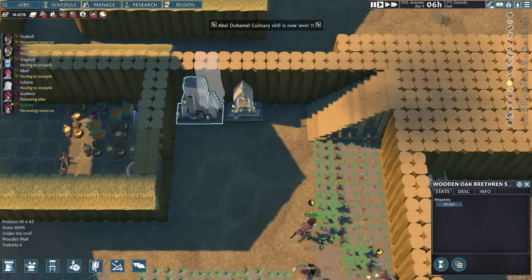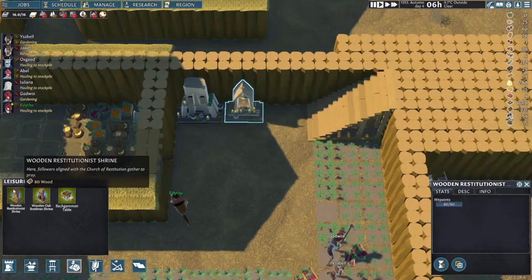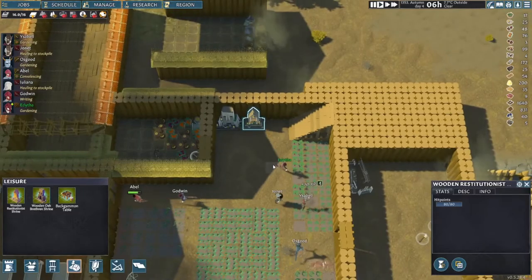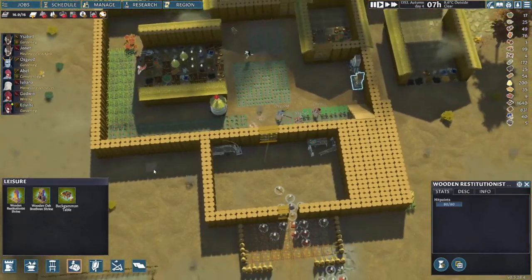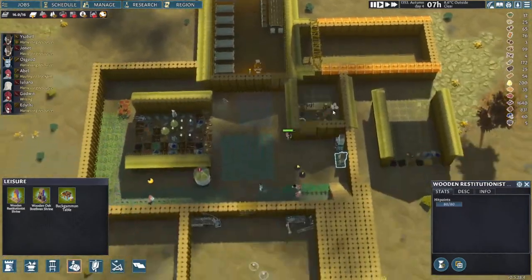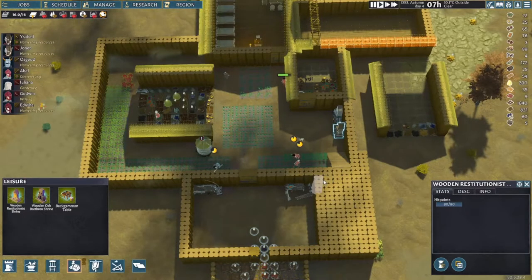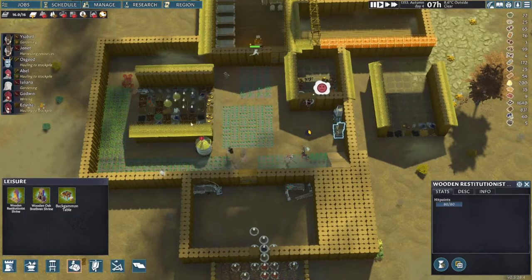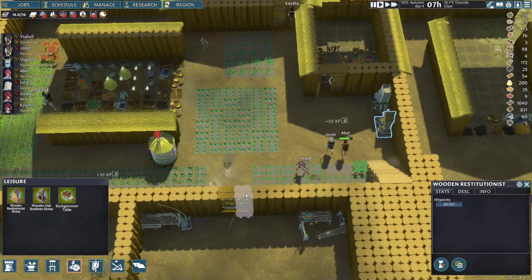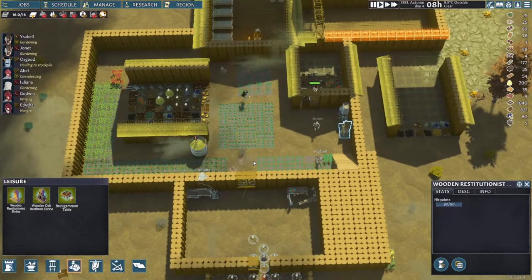I made sure to have a campfire put in place so they can have something warm to eat — that helps with their happiness level as well. You're also going to want to put up little statues and shrines under the leisure tab to boost happiness. They're pretty cheap to make — they only cost wood, and at the beginning that's the one thing you have plenty of. After cutting down wood, you'll want to build some kind of wall for protection. You typically start with one archer, and you can set them on higher ground to shoot down at enemies while your other guys hold the gate.